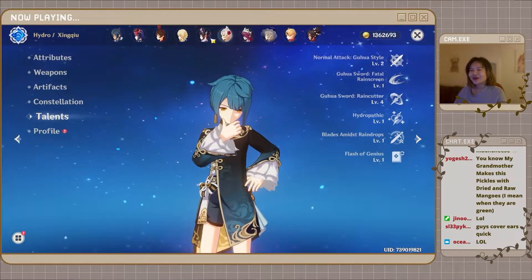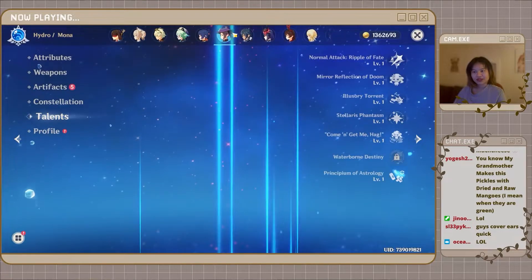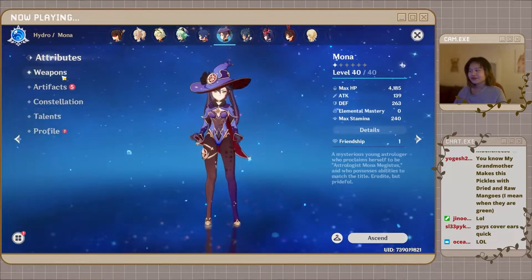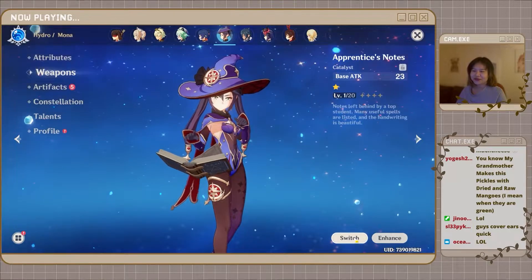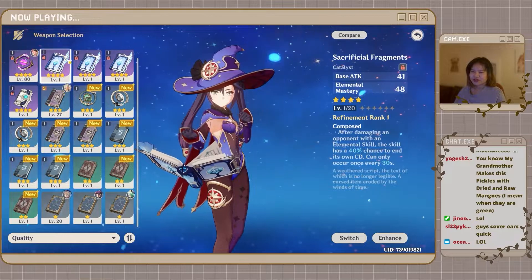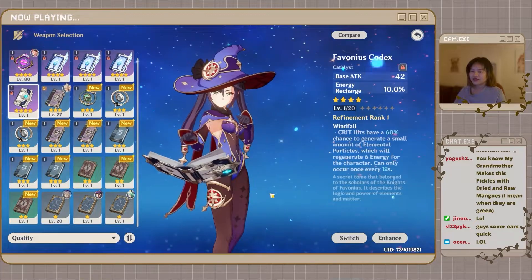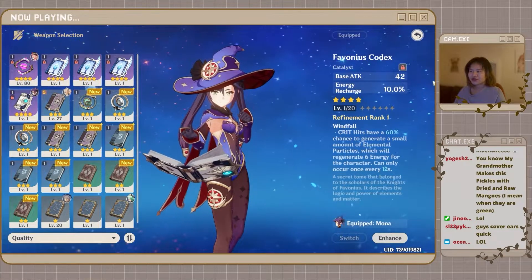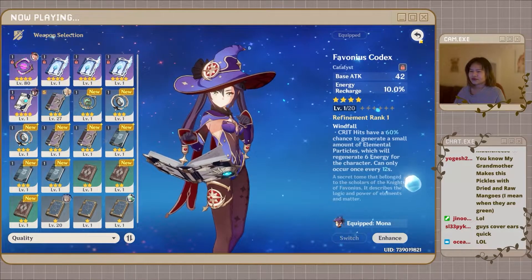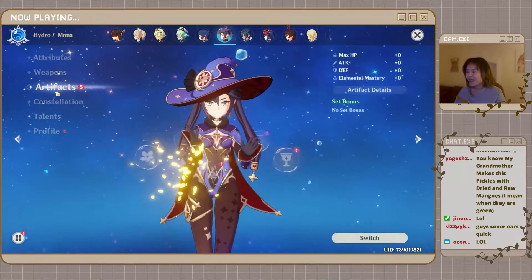Okay, now back to our lovely Mona — where are you? Oh, here, hello Mona! Right, I'm going to start with her weapon first. This is the end of a Mona — energy recharge. Okay, switch — I'll give you this Mona, this should be good for you. Yeah, this should be good for her.